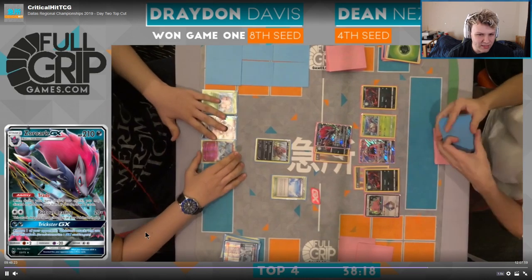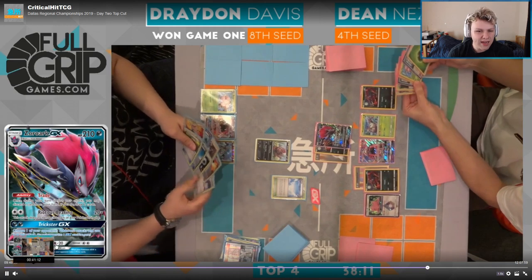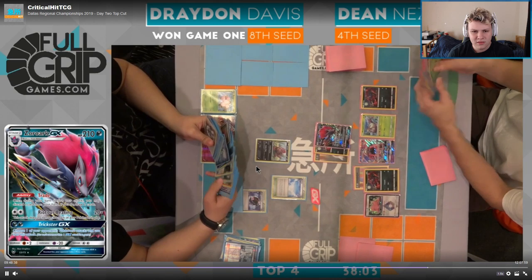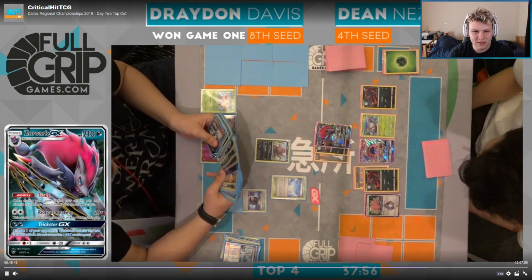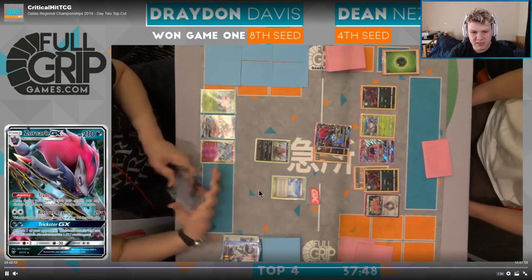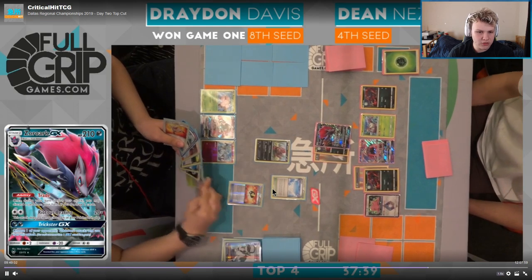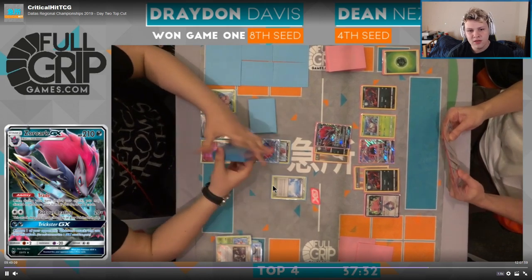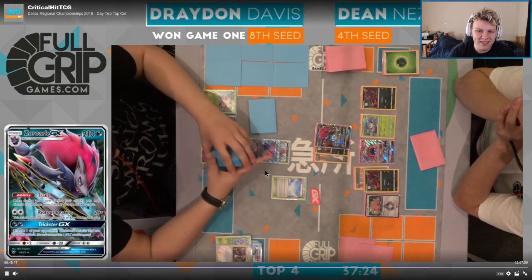I'm not a big fan of the Skyfield hitting the field. Without the egg hitting the field — if you're going to commit the Skyfield, I just don't think I like the Skyfield hitting the field in general here from Drayden. Because the chance of you hitting a one-shot is ridiculously low with your current setup. Looks like just Battle Compressor for N. Props egg — he has an Ultra Ball. Going to be able to egg, Guzma, get a Zoroark, trade for one. But the chance of getting the one-shot is super low, and now you just gave Dean Skyfield.